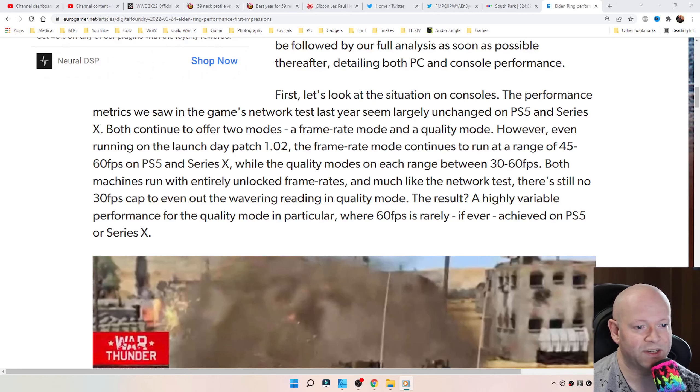The performance metrics we saw in the game's network test last year seem largely unchanged on the PS5 and the Series X. Both continue to offer two modes: a framerate mode and a quality mode. Even running on the launch day patch of 1.02, the framerate mode continues to run at a range of 45 FPS to 60 FPS on both the PS5 and the Series X, while the quality mode on each ranges from 30 to 60 FPS.